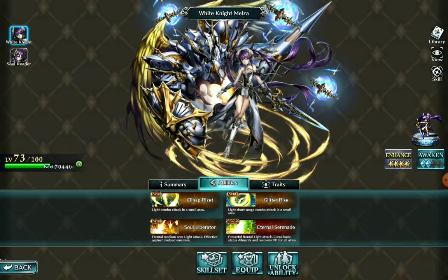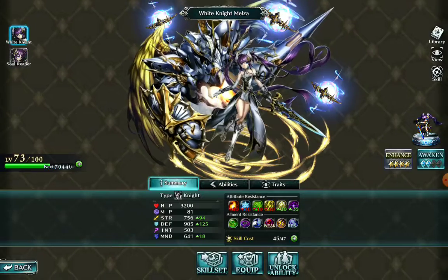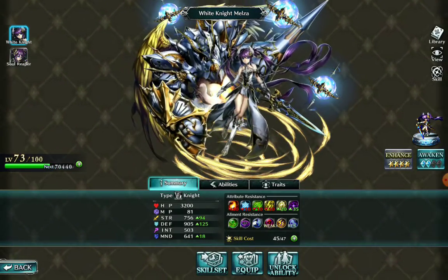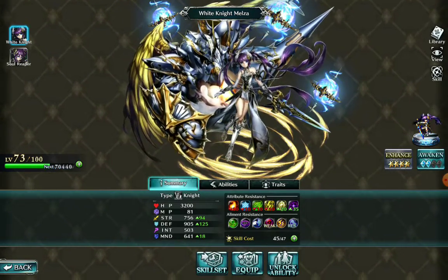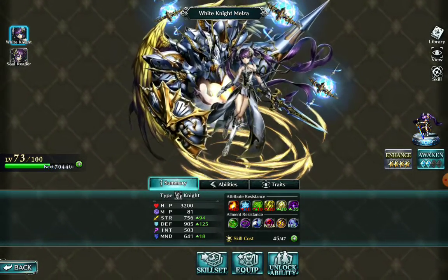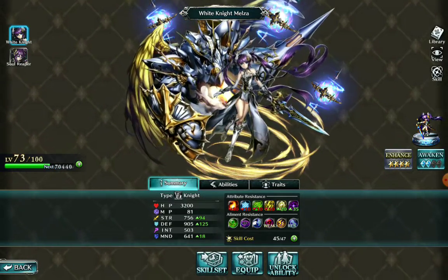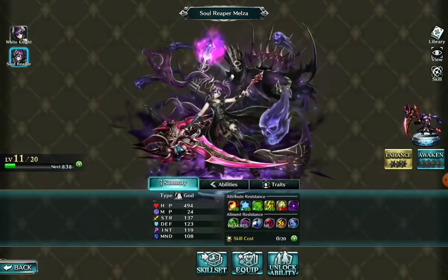You can also work on a counter build where you do counter and the bigger counter - Counter 2 or something like that. But I like the holy build for her. Also, certain characters have alternates and I just recently pulled Melza's alternate - so instead of White Knight you also have Soul Reaper.